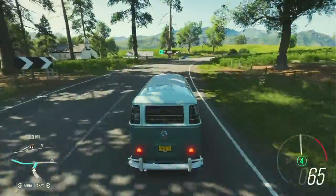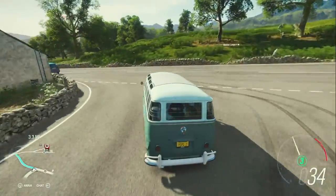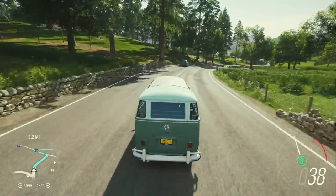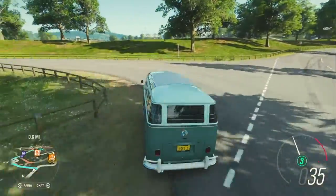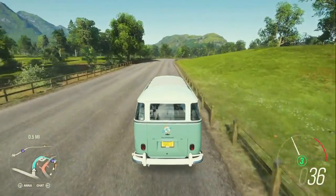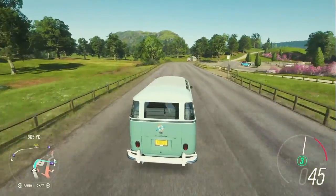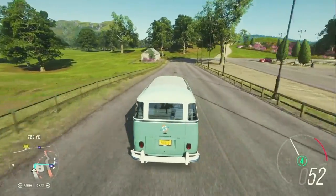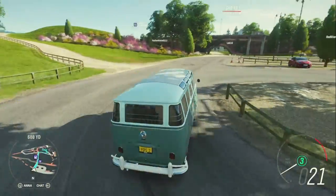The Type 2 was a follow-up to the very popular Type 1, also known as the Beetle. It came in many different variations over the years — everything from a beach cruiser to an ambulance to a panel delivery truck, and even a flatbed. It was in production in Europe and the US from 1950 to 1967, but in Brazil it went all the way up to 1975.